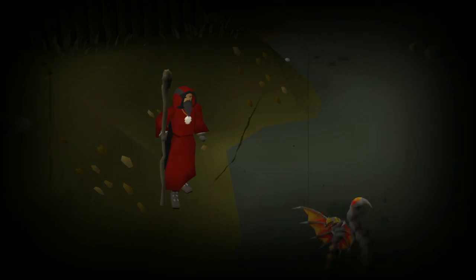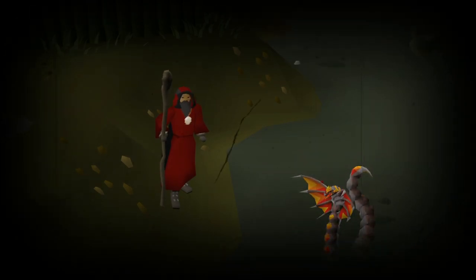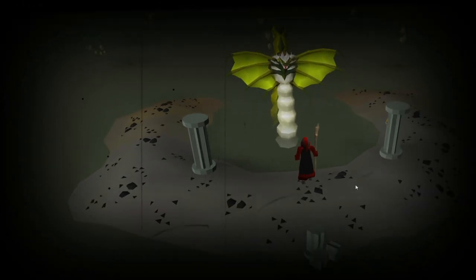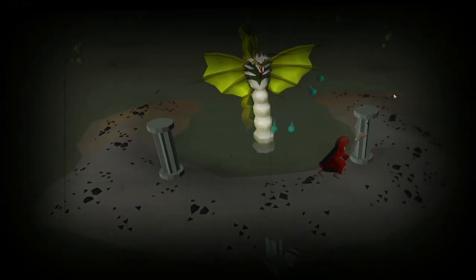Zolra - an experiment gone wrong. Its creator disposed of it to the poisonous wastelands. He returned only to find it larger, stronger and smarter. What was once thought to be his greatest failure turned out to be his ultimate creation.